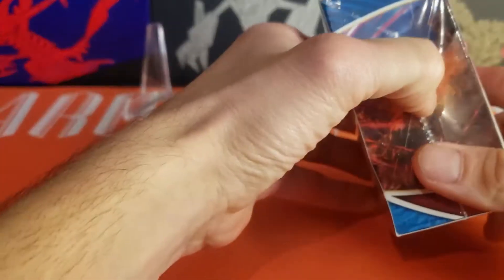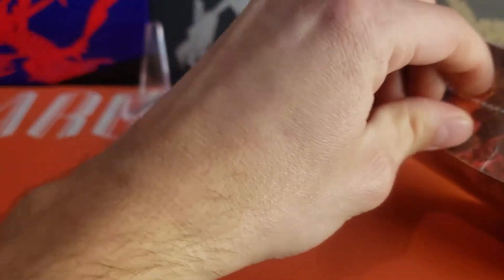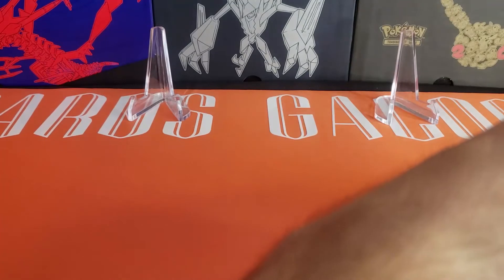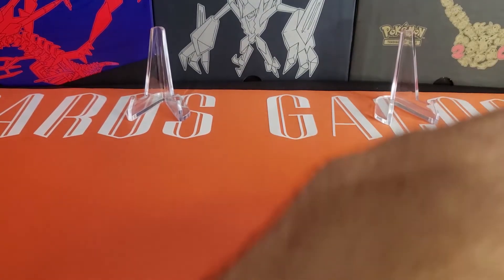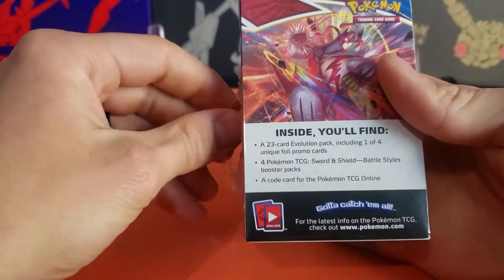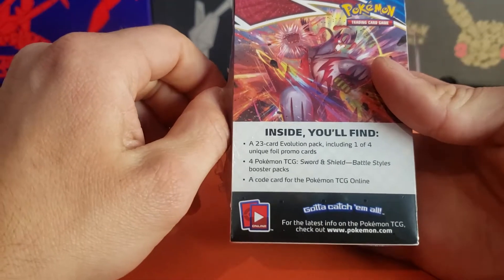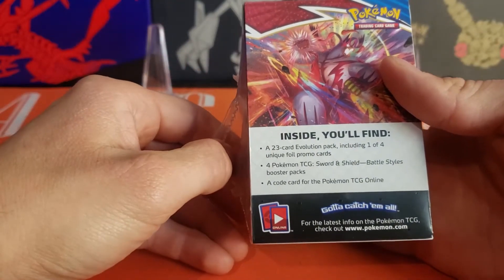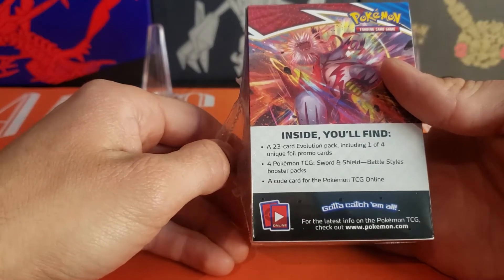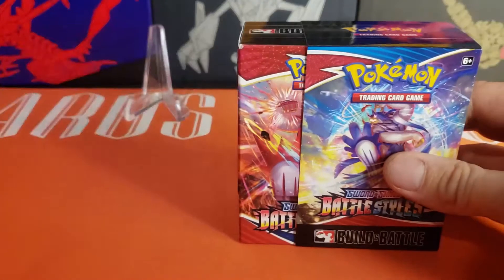For those of you who aren't familiar with pre-release kits, this is designed to set you up to build a deck on the spot and partake in a tournament to win prizes. It comes with a 23-card evolution pack including one of four unique foil promo cards, four Pokémon TCG Sword and Shield Battle Styles booster packs, and a code card. Let's see what we get.